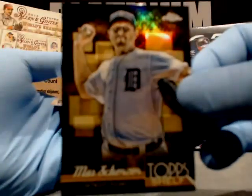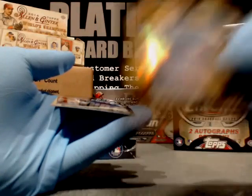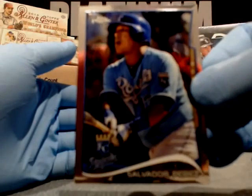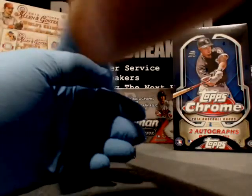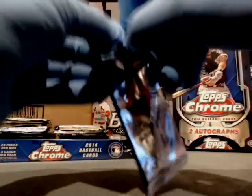We have Shelby Miller, Cardinals — this is a nice card. Nice insert here for the Detroit Tigers — Max Scherzer, top shelf. Won a box. Very nice. We had the Miguel Cabrera auto, 25 of the top shelf — these are nice cards. Check it out on Twitter at Platinum Card Breaks. Salvador Perez, KC Royals.